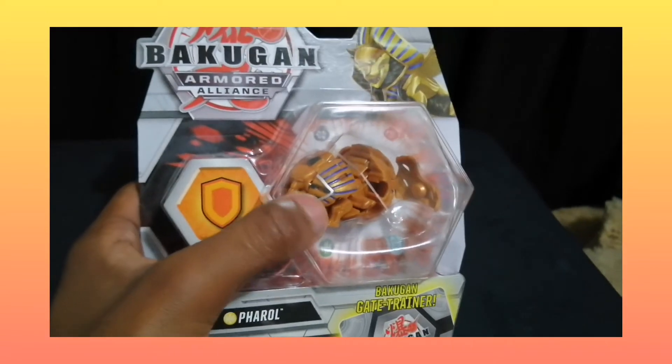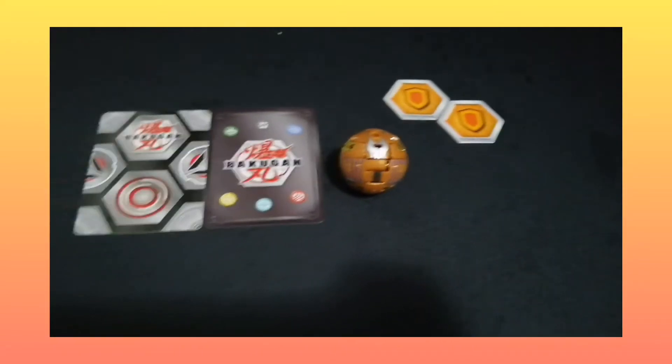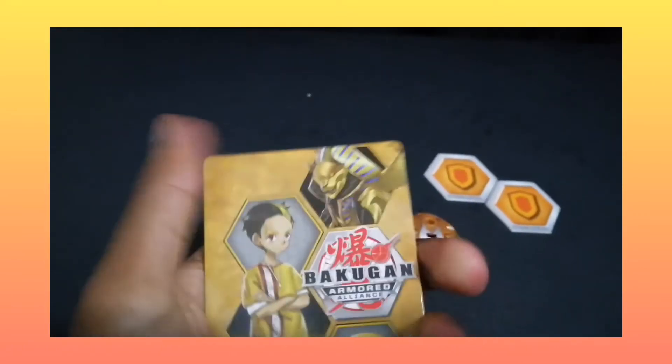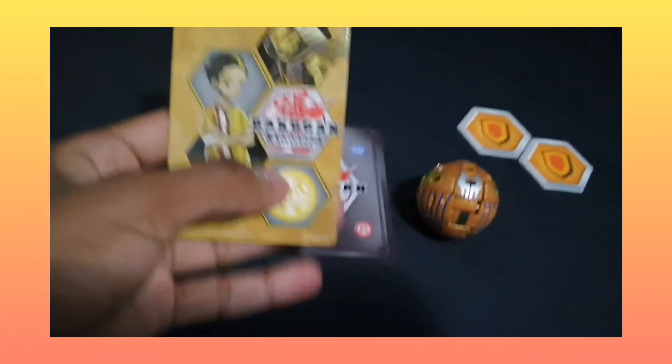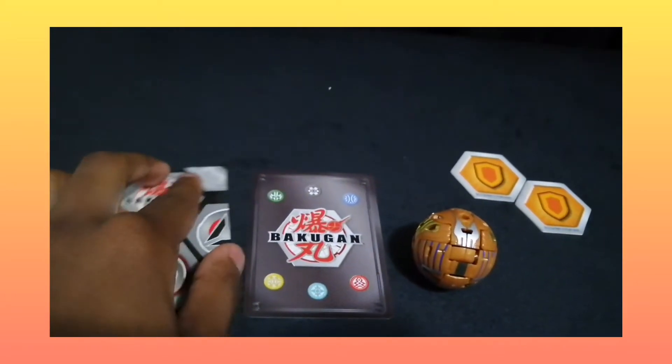I have Feral unboxed now, so let us go through everything that comes with it. Firstly, you get the gate trainer, which is the Auralis gate trainer. As you can see, it's Auralis and it has Jeet and Feral on it. That's a cool one to get — I really like this one.